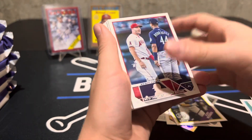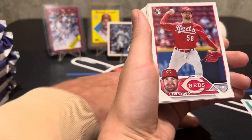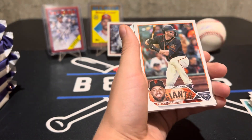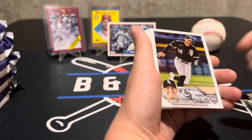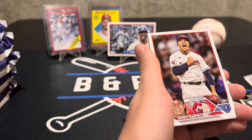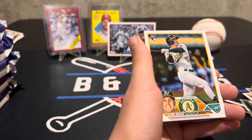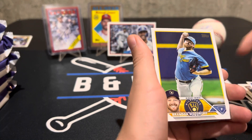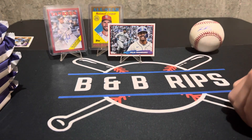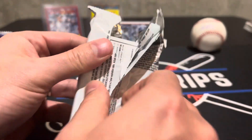We got five inserts in there. The All Aces cards can be parallels, and they can be autographed — if you hit an All Aces auto, they're numbered to 10 this time. The last one we hit was numbered to 25, so a little more rare this time. You've also got a numbered card already and a nice rainbow foil.